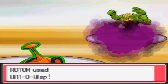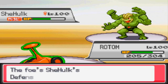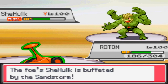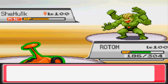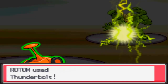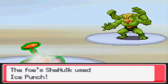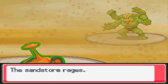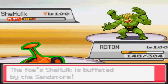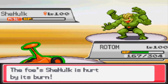He goes for the bulk up now, but I got off the will-o-wisp, so that's going to cut his attack in half as well as give him residual damage from both the burn and the sandstorm — he's really not going to last that long. I go for the thunderbolt and he's just going to spam ice punch since that's really the only thing he has to hit me. He's going to be taken out by the combined sandstorm and burn damage. I still have my Rotom above half HP.